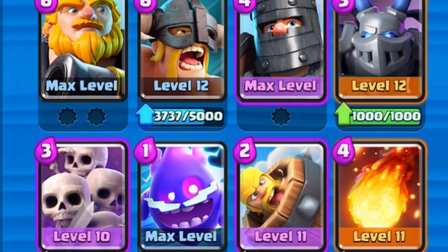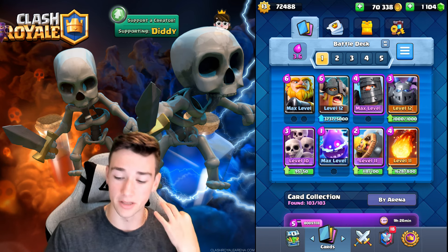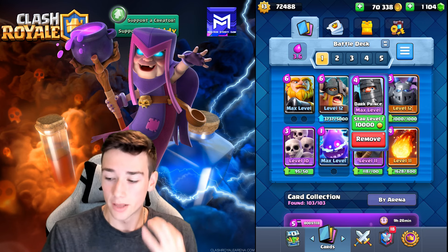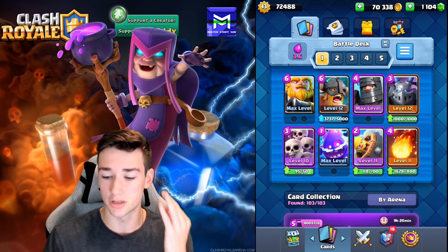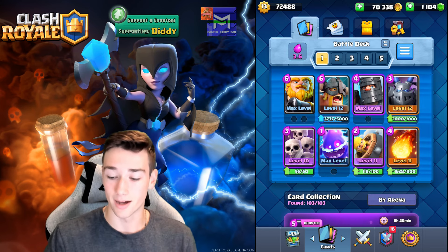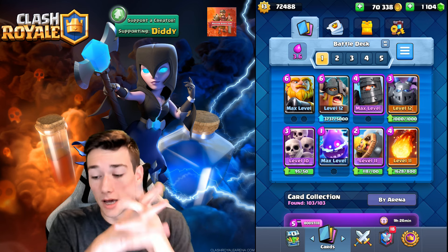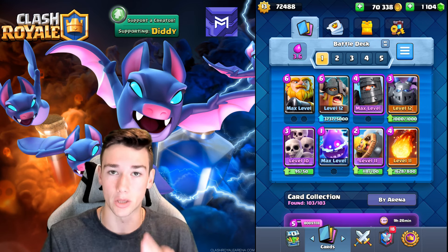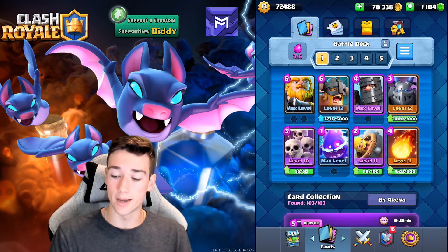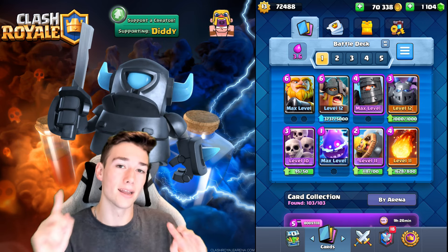As you can see, it is an anti-Electro Giant deck. Not only do you have some great answers to the Electro Giant, including the Elite Barbarians, the Skeleton Army, the Electro Spirit combo — which a lot of people don't know about — the Dark Prince and Mega Minion, and those are two pretty heavy hitters. You also have a lot of options with the Royal Giant, Elite Barbs, and Fireball to get a lot of tower damage easily. It's a very strong deck all around.